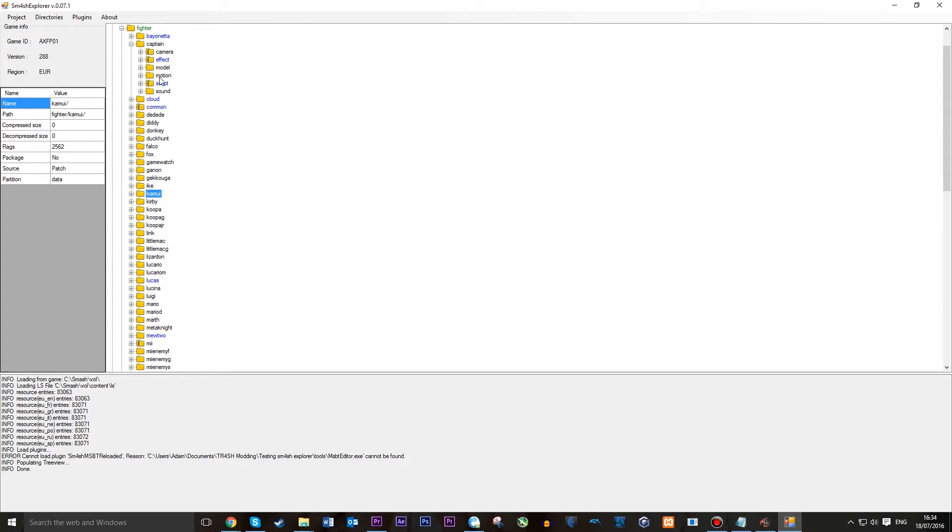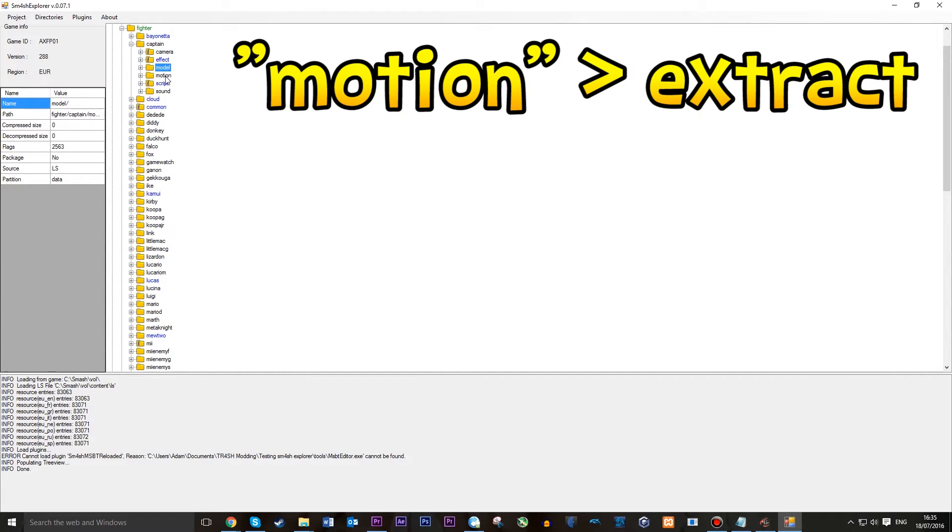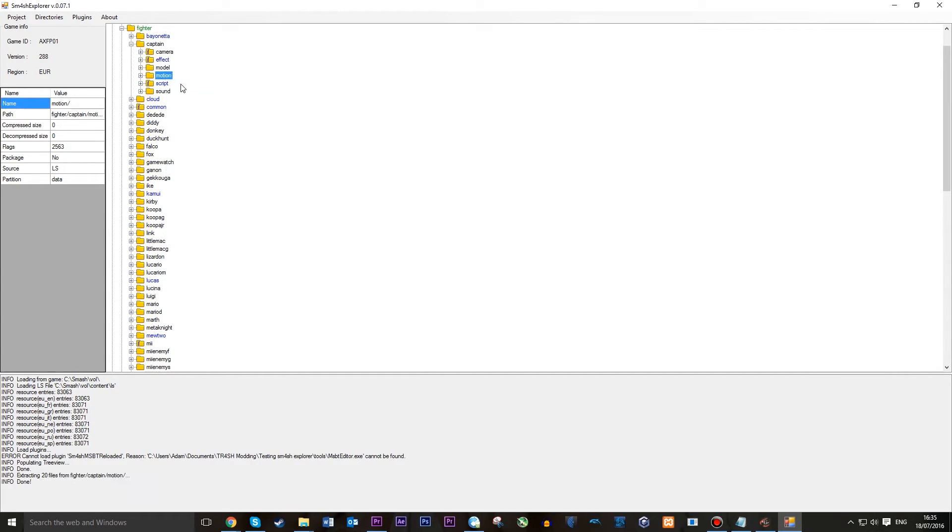We want Captain Falcon so we want Captain — expand this tab. We can now see a bunch of other folders: Camera, Effect, Model, Motion, Script, and Sound. We want to right-click on Motion and click Extract, and then we want to do the same for Script. Now we have these two files as you should see in your window here.